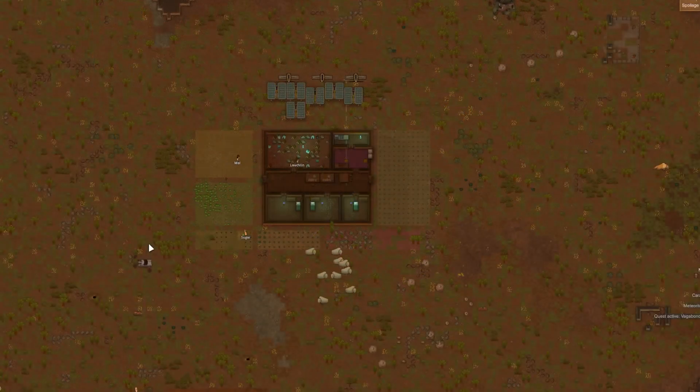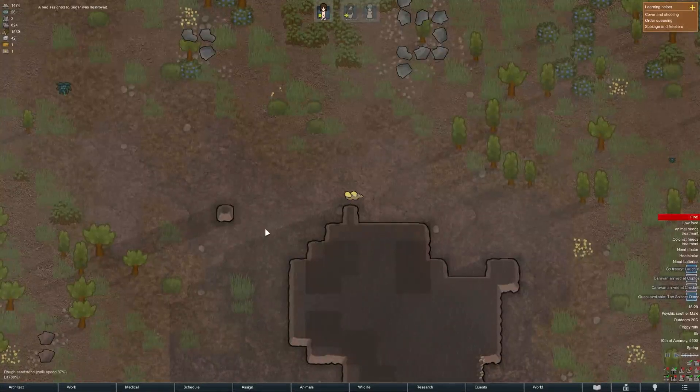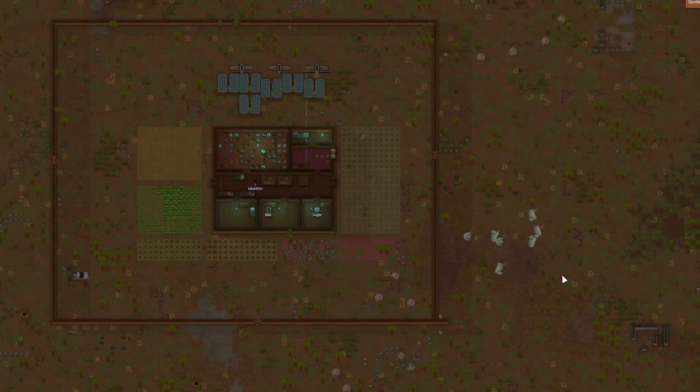Number 2: We all love the idea of building a peaceful drug farm. But the reality is you crash landed on a dangerous planet with rats engineered to burn down your shelter. A perimeter wall is necessary to avoid unhappy accidents and keep manhunting animals out.